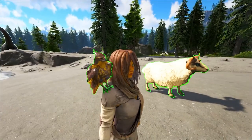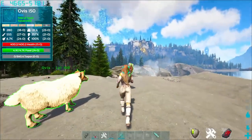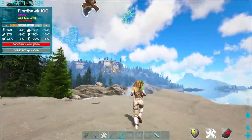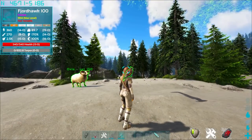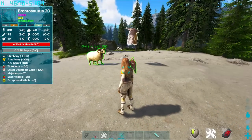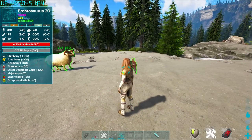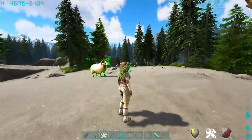All you need to do is tame yourself a sheep first. It's really that easy. This is what I did with the one on my shoulder — they will follow you around as soon as you go out in the wild. So how do you tame the Fjordhawk? First off, you just find one. Then you have to bring a body that's close to it, and the longer it takes to eat that body, the more taming effectiveness it will get.